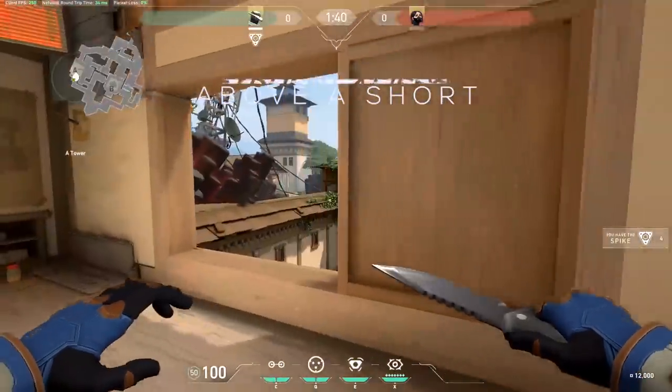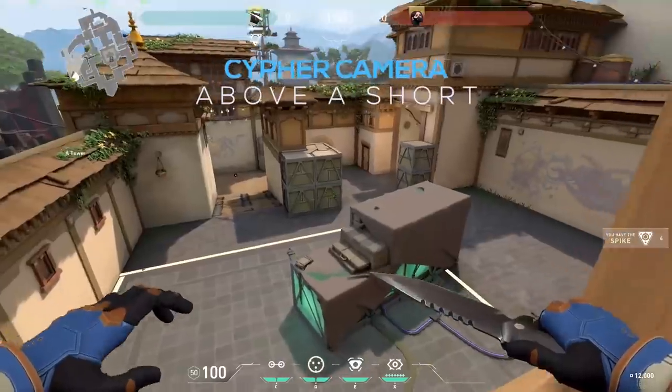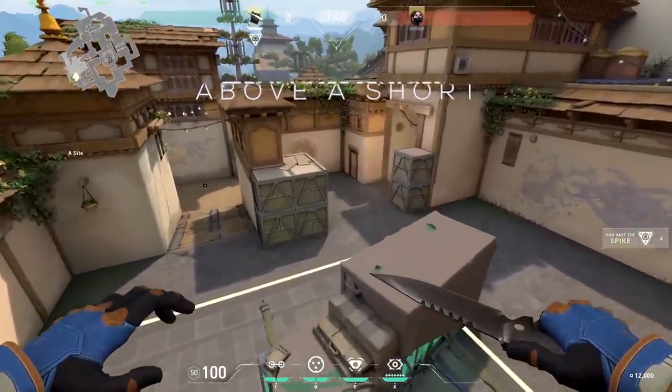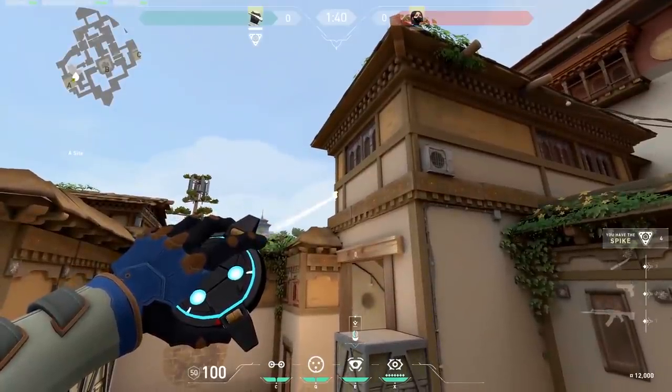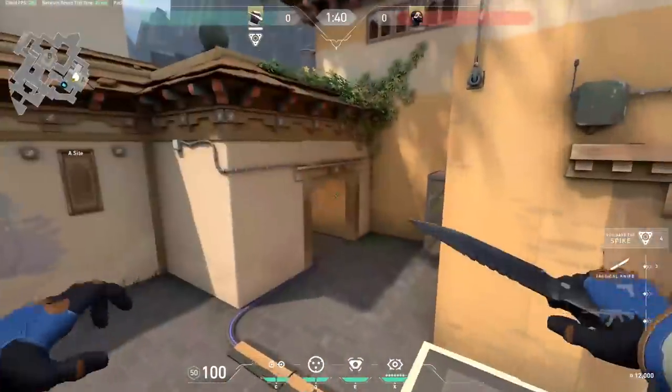A site, above A short. For this camera you need to head up into A tower and jump out of the window onto the box in the middle of the site. Once you've landed, head to the edge of the box close to A short and place a camera as I do.